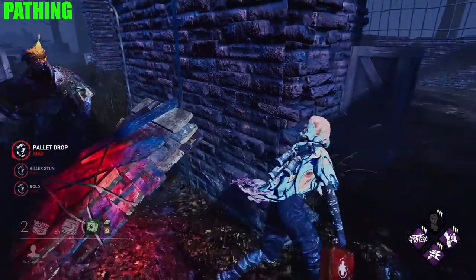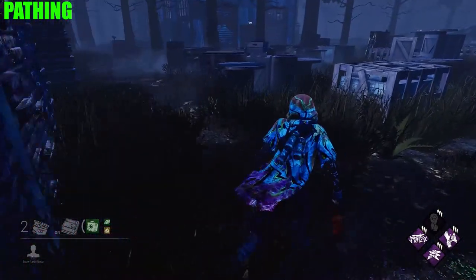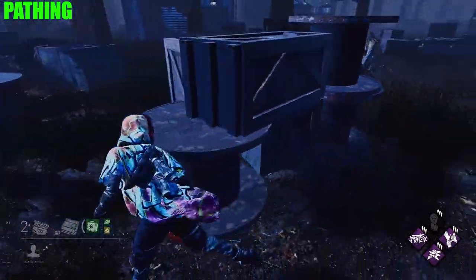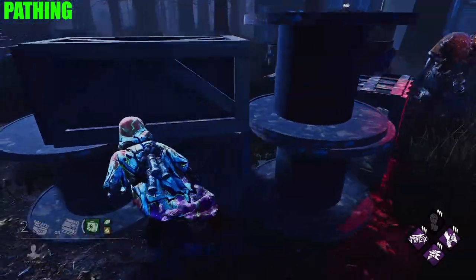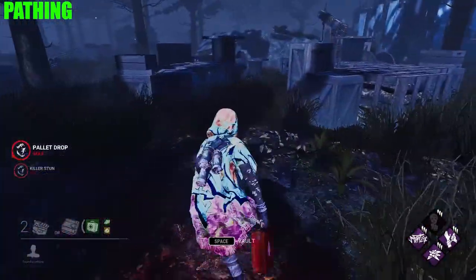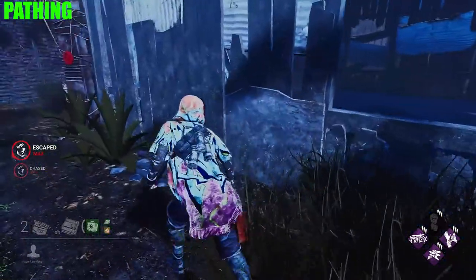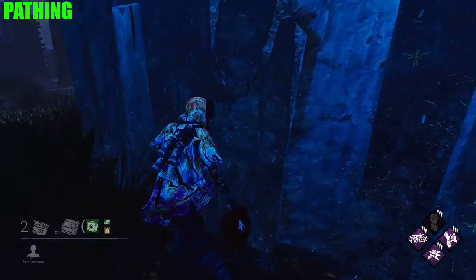I get the pallet drop on him and a stun. I make sure the killer is breaking the pallet and then I start heading towards the next loop. You'll see me being patient here, making sure the Wraith is going to follow behind me. I get a stun and instantly look behind me to decide what loop I'm going to go to next. We always want to make as much distance from the killer as possible, so instead of going through the front door of Shack or taking the window, we're going to run behind it past the hook and continue from there.